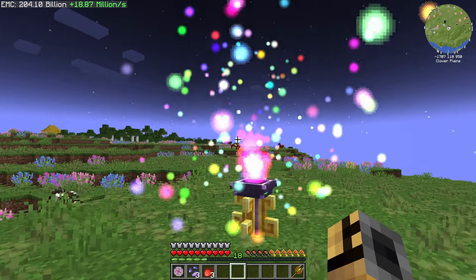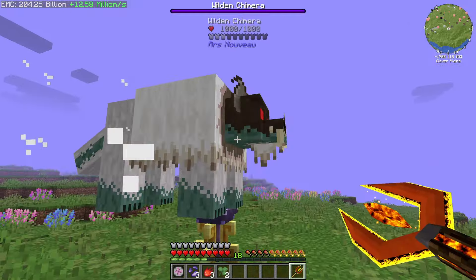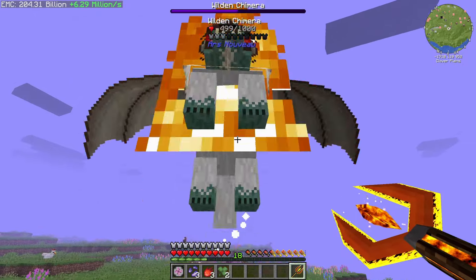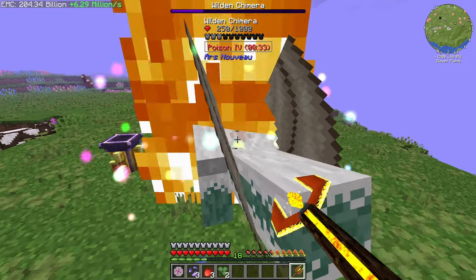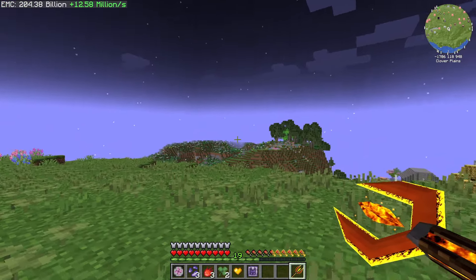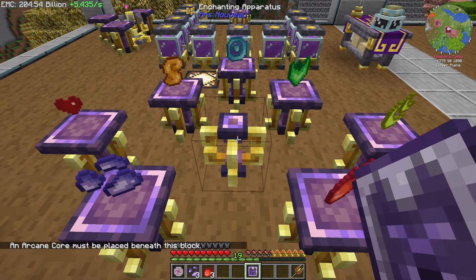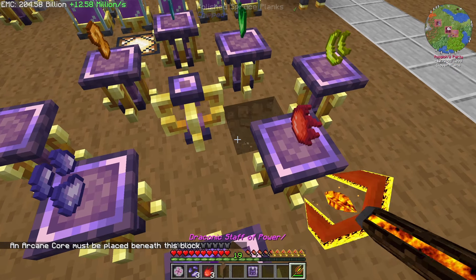And that's everything we need - go ahead and run it and let them spawn in. Let's go ahead and stab you a million times so you get to your phase. And now you just... oh, weird phase. You need to go to your spike boy phase right away. Skip there completely this time, which is nice because that was the longest part. Now we should be able to - an arcane core must be placed beneath this block. Okay, so it turns out we do need an arcane core.